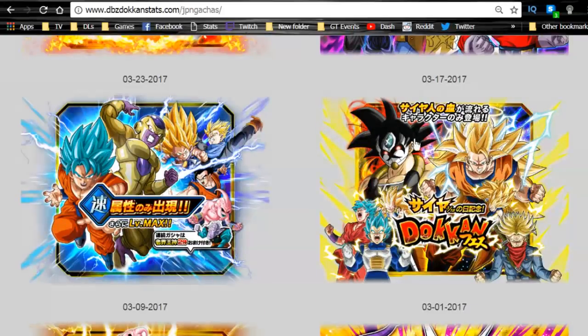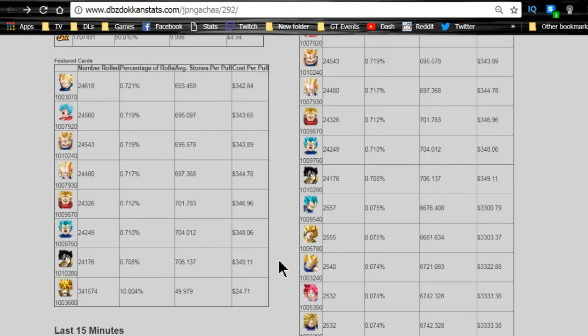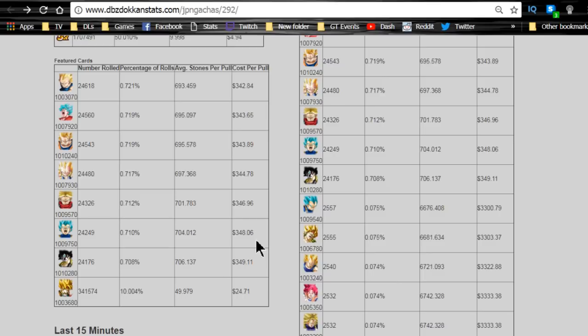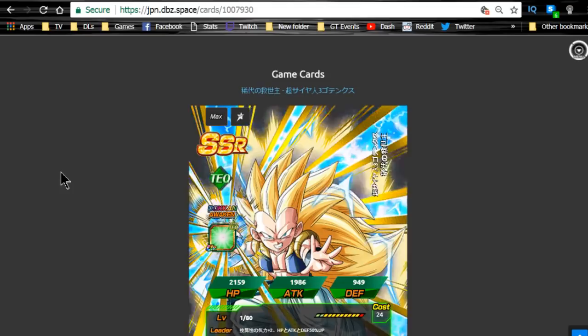This banner is actually pretty sick. You get the tech Super Saiyan 3 Angel Goku — that card right there — he's the technique 120 lead and runs a very good team. It also comes with this Gotenks — the technique Gotenks that's on the banner — super good.